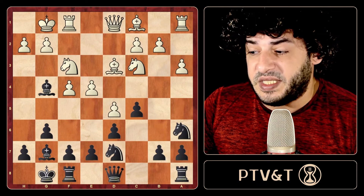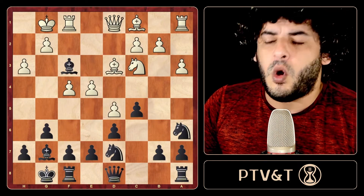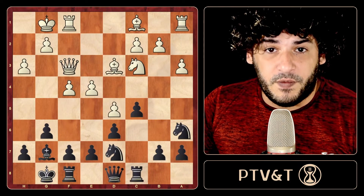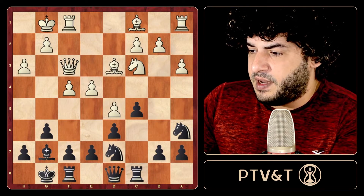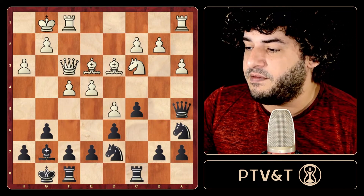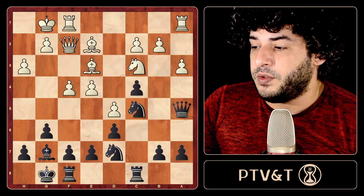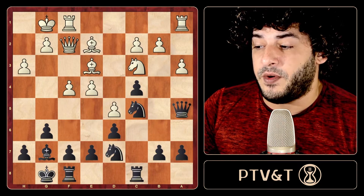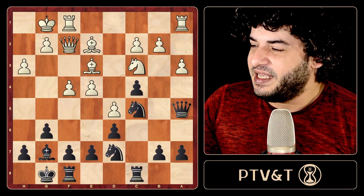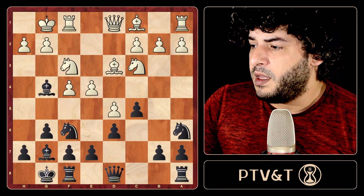After a3, we should play knight on d7 and control e5 at once. Now if they kick the bishop out, we always take it — after h3, queen takes, we can play rook c8, aiming to eventually play c4 and knight to c5. For example, after bishop e3, we can start with queen a5. After queen f2, I've seen a game with simple c4, bishop e2, knight to c5 — the c4 pawn is protected because we'll have knight takes on e4. It's a pretty good position for Black.